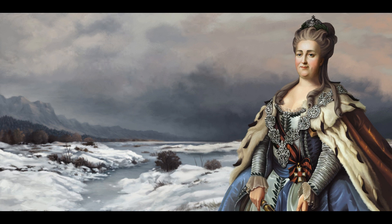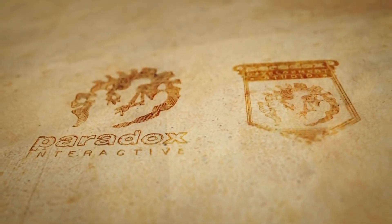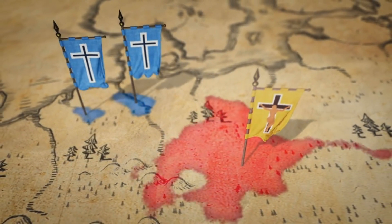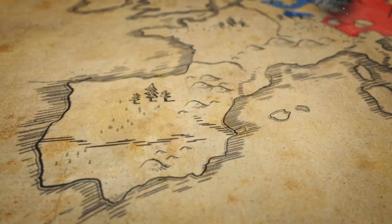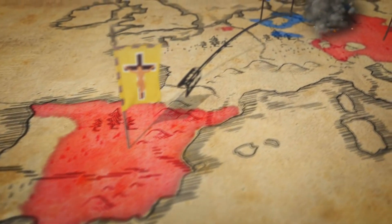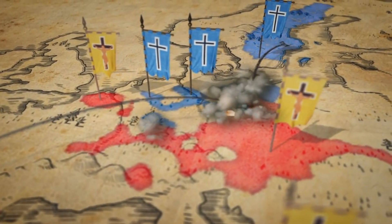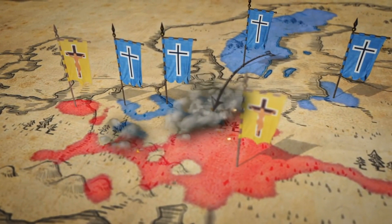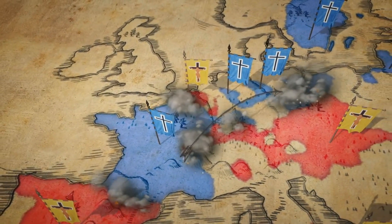Marches — turn your vassals into bulwarks against your enemies, getting less taxes but strengthening their defenses. Hmm, that is awesome. Improved diplomacy: sell surplus ships, fight for your subjects, declare war in support of rebel factions in other countries, and new peace options — also something that has been lacking. Really cool that that's going to be added.